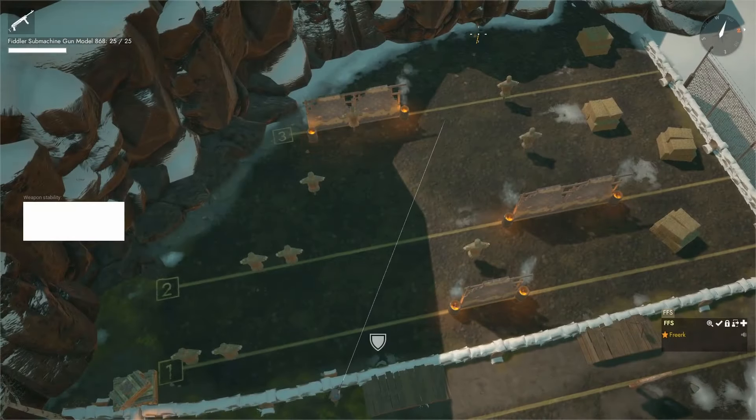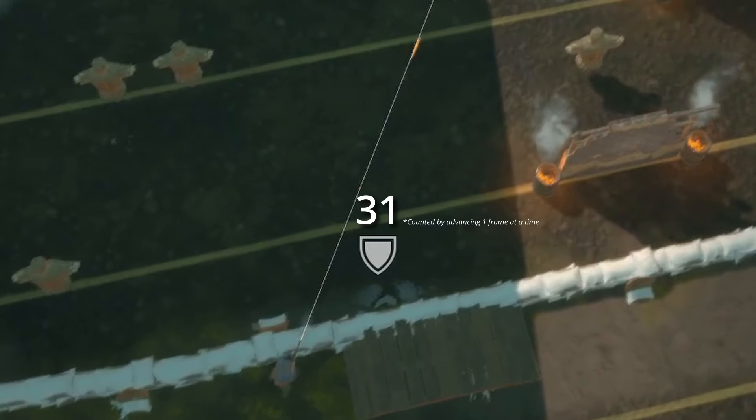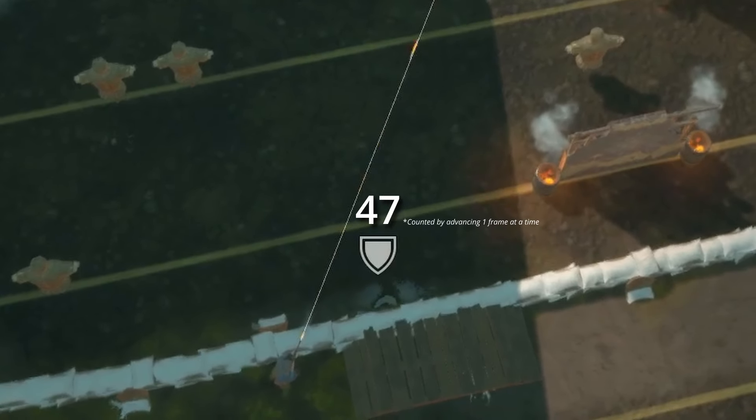The same is true when we use the Fiddler SMG. A full magazine gives us 25 bullets, and emptying it will show double that amount in tracers.